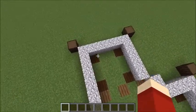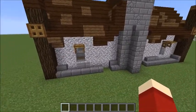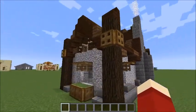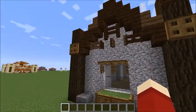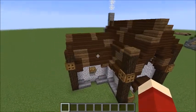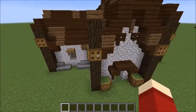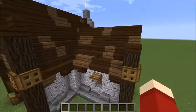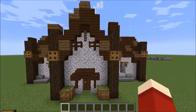We added a little fireplace to the end for decoration. The walls are four blocks tall and then we start to build the roof on that fifth layer. The roof is normal on the sides and then it's a stair-block, stair-block kind of deal in the center, so you can see how it's done.